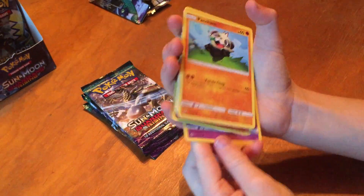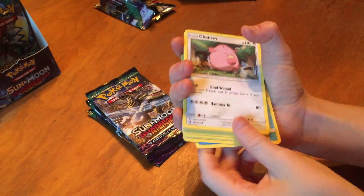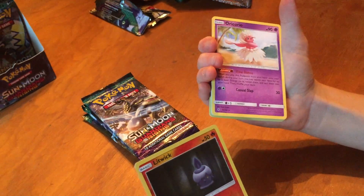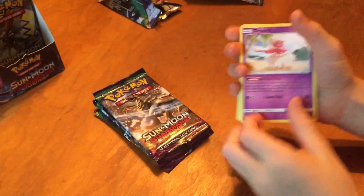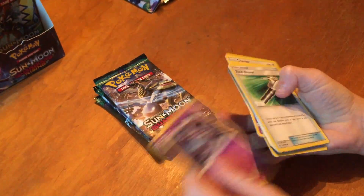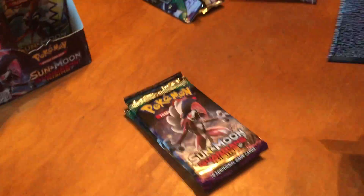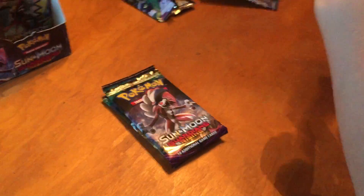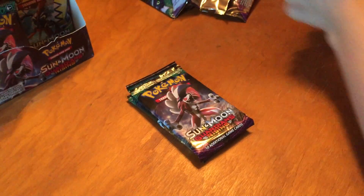Litwick. Gothita. Pancham. Alolan Vulpix. Chansey. Litwick. And then — Oricorio. Okay, four packs in and nothing so far. At least we got holos though. Come on now, guys. We're kind of scratching our heads here wondering what's going on. But that's okay because the DCE we're going to pull is going to make it all worth it. At least we hope.